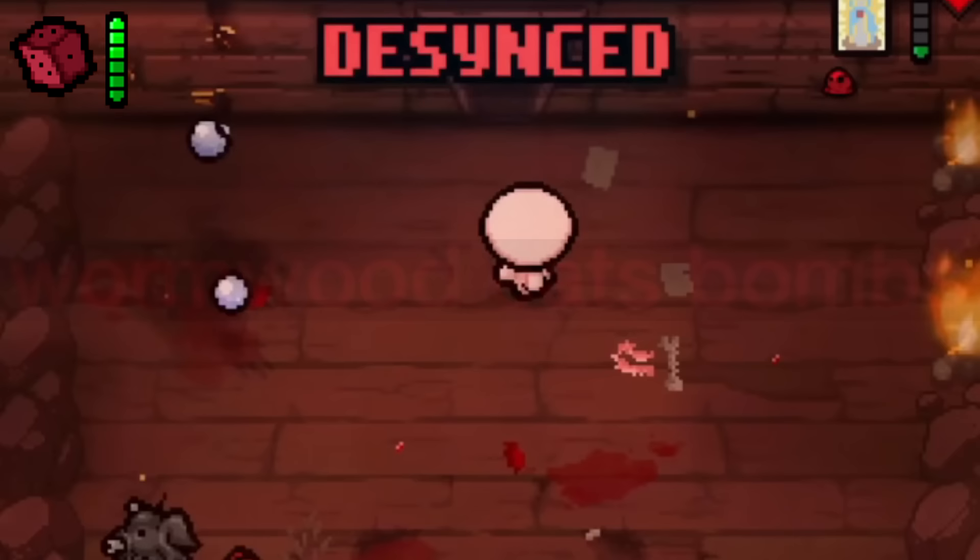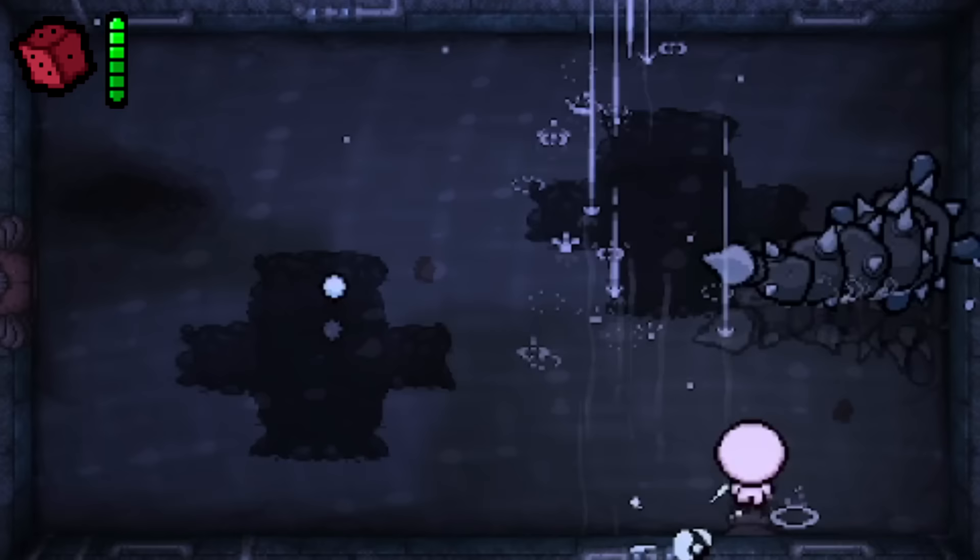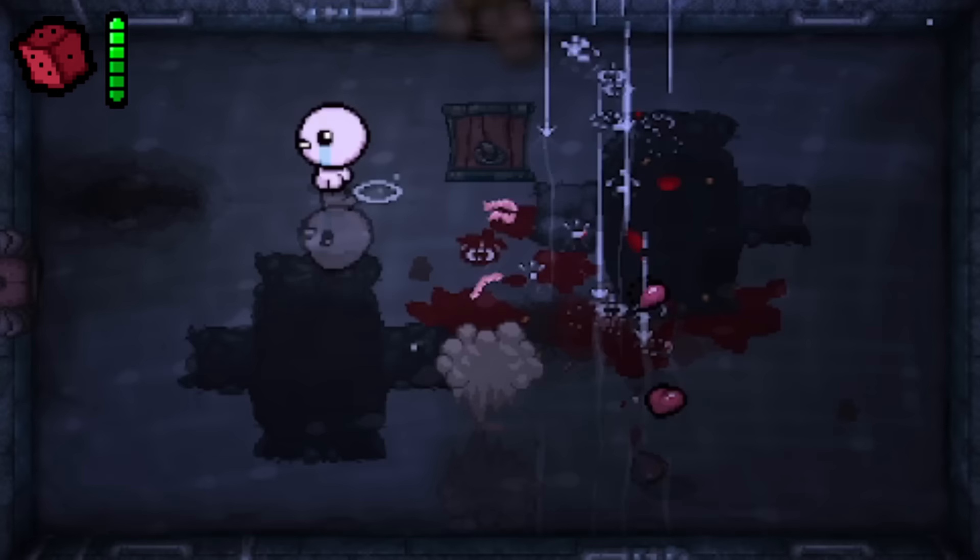Wormwood eats bombs. Just like with the boss Chubb, Wormwood is also able to eat bombs when he charges at Isaac, dealing a significant amount of damage to the boss.